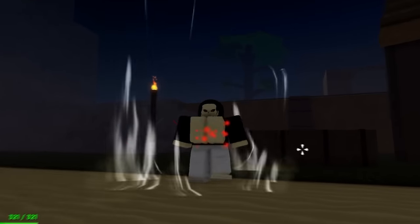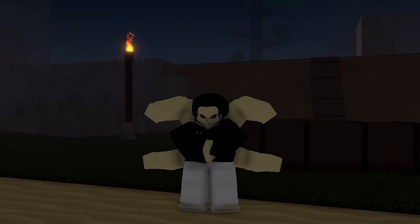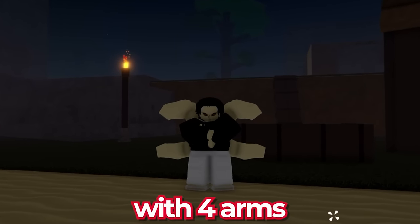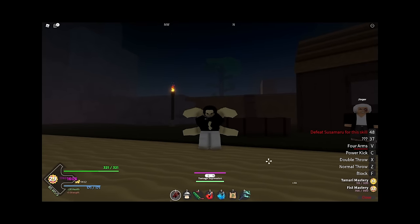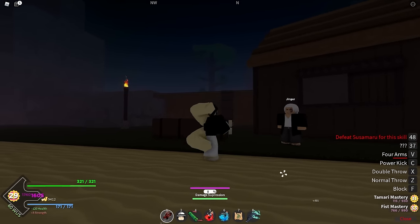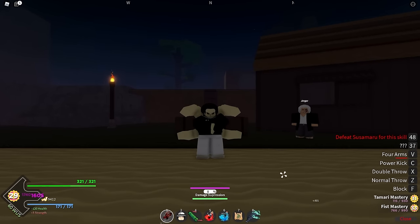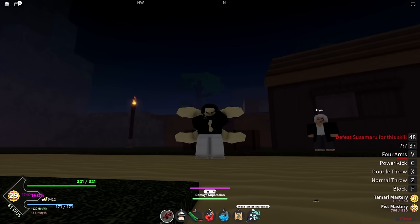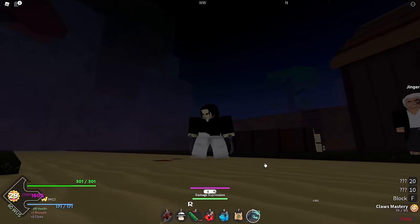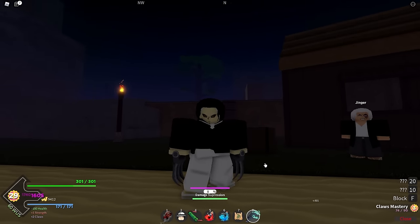You guys want to see something really cool? Just watch my character — we look cool as heck. Look at the four arms behind us, and we crossed our normal arms. We have four arms total. We're at the Wind Hashira's house. This is Jingai the Wind Hashira, and his student Sanami is going to be right there. We're going to go try to defeat him. If I don't defeat him, I have to delete one thing from my inventory. I actually got this claw thing — a super rare drop from fighting the Giyu boss.